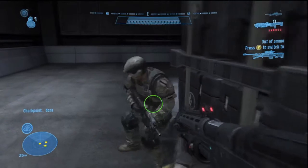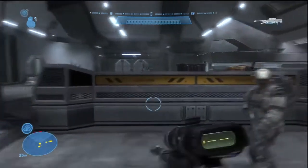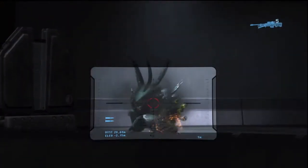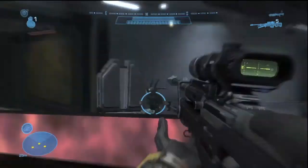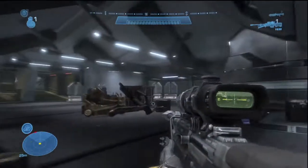If you had the sniper like I did earlier you could just shoot them in the head a couple of times and they'll go down. And obviously a plasma grenade would be nice where the little orange blood comes out.